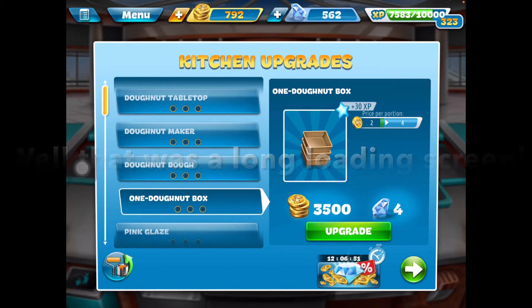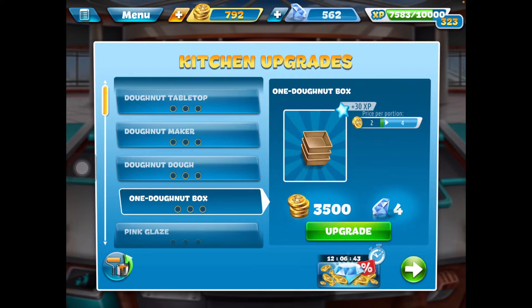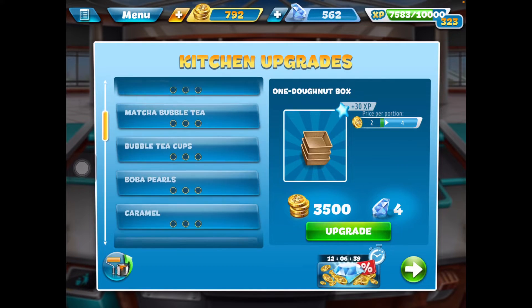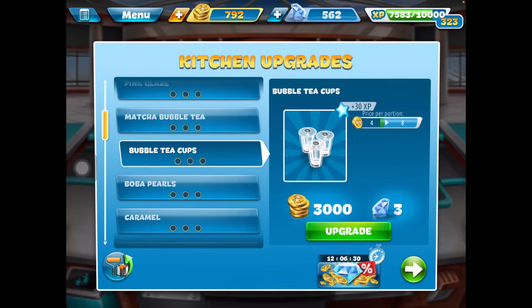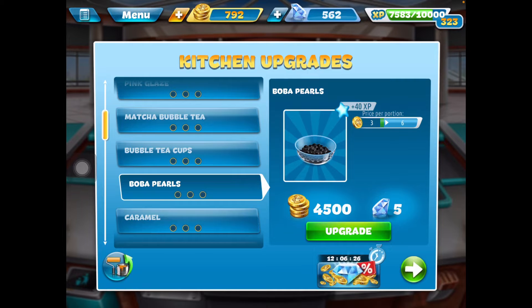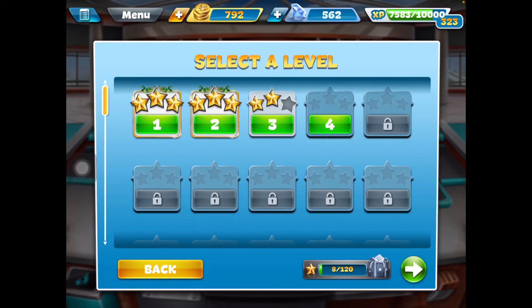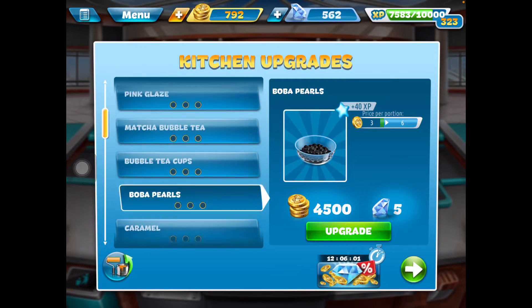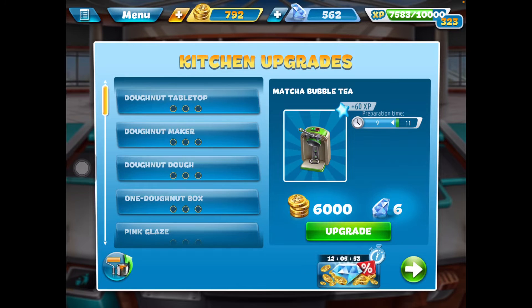Every three levels I must advance one time in each of the kitchen upgrades. I'm starting to feel like I should probably not do this goal, but basically every kitchen upgrade I must advance one time — including the interior upgrades — and there are lots of kitchen upgrades. I've already recorded three levels. The goal is to upgrade each one once every three levels, but I'm probably not gonna fully do that anyways.